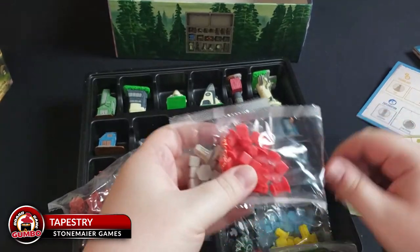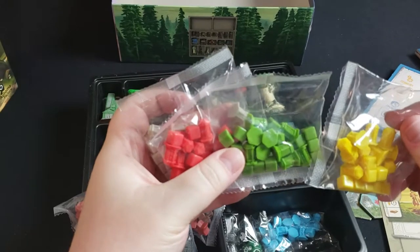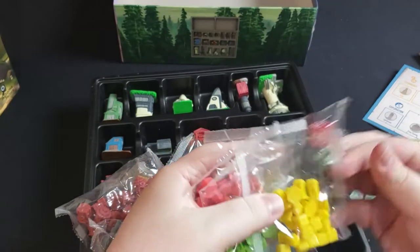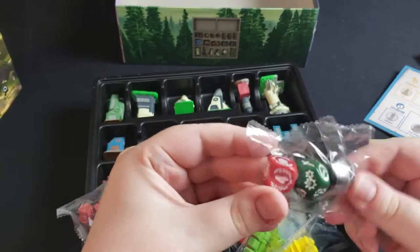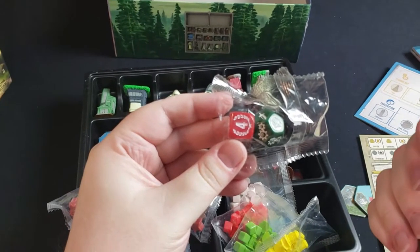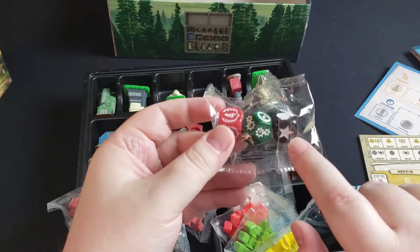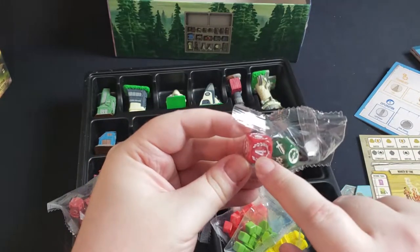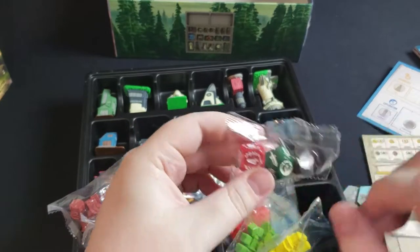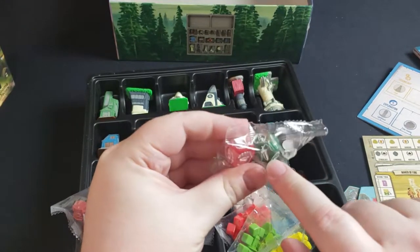Each player also gets a set of little citadels, which go out onto the different hexes of the main board to show that you control that territory. And finally, we have dice. The red and black dice you roll whenever you conquer a territory, and then you choose to gain one of the two results — for instance, military power or four victory points. The green die is for the science track; as you advance on the science track you roll the green die, and that may advance you on technology or on military.